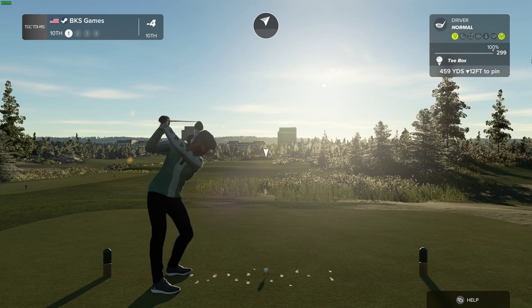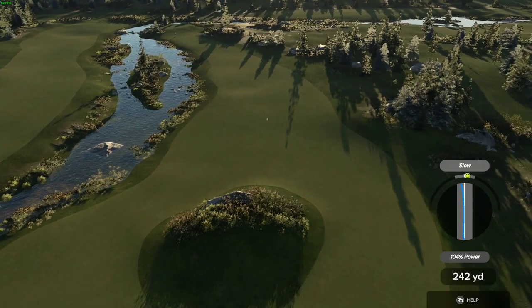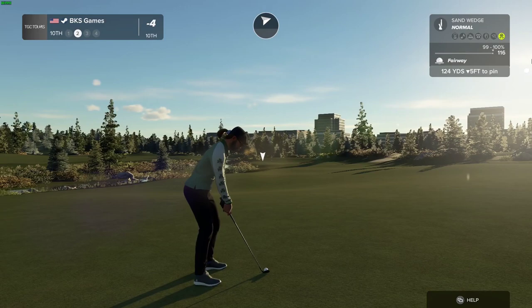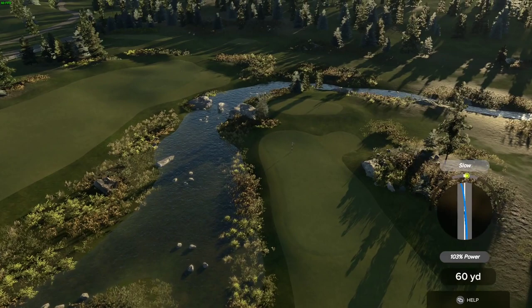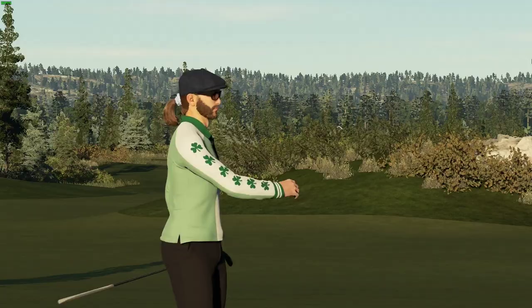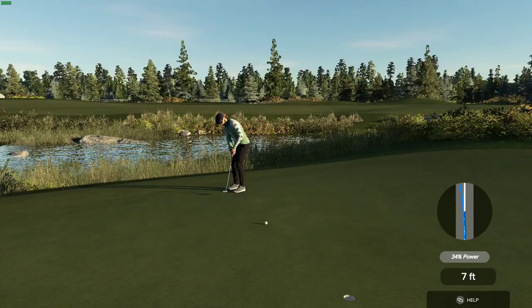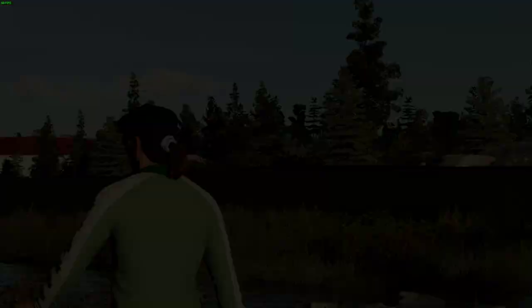Teeing it up now on a par four. Okay, this is about 125 yards away — someone's heading left. That should do nicely. This putt is for birdie — it could be a good one. Oh my goodness, about five feet to go — looking good, nice putt. And that will keep you at four under par.